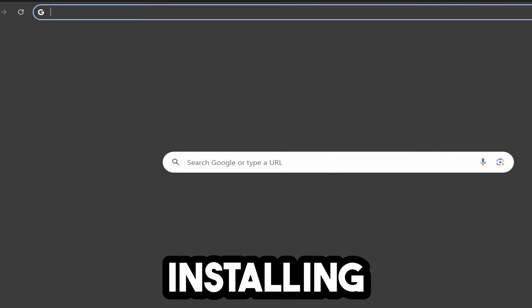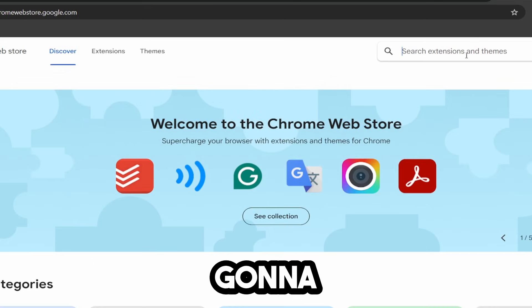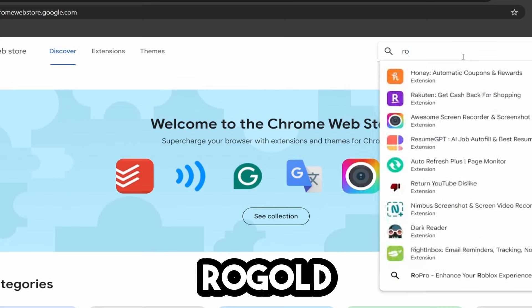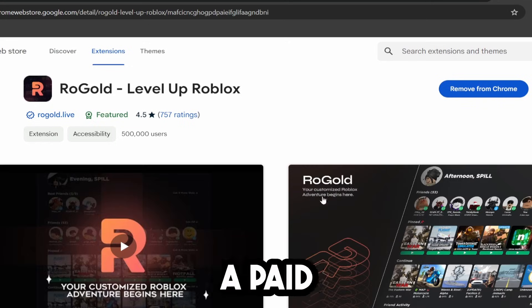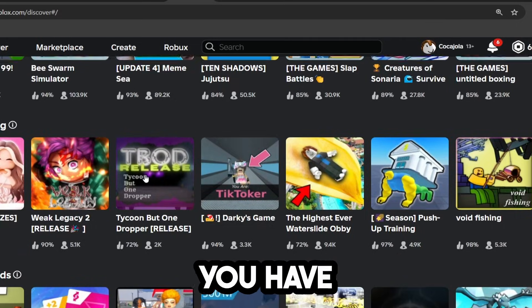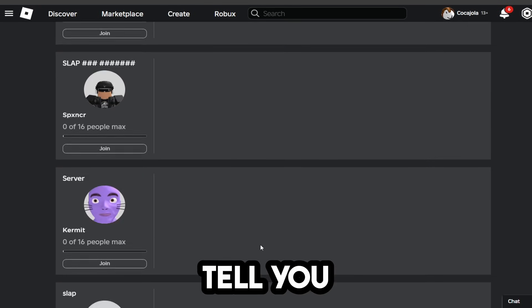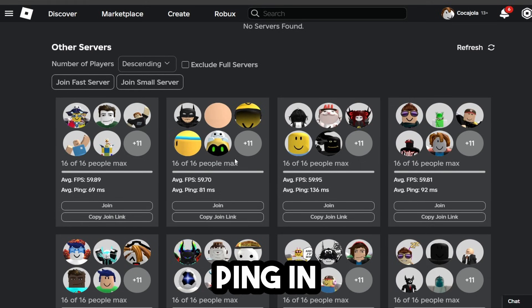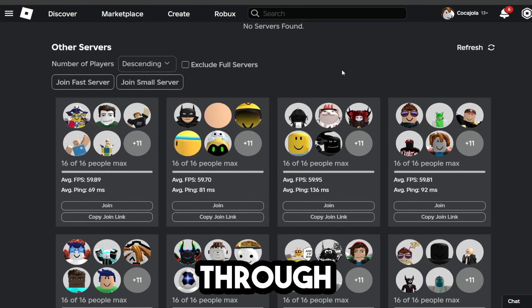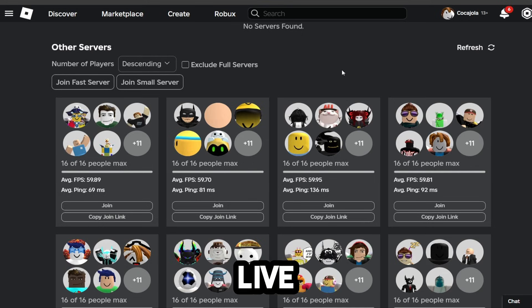The next method is installing a Chrome extension. Go to the Chrome Web Store and look for an extension called Rogold. This is free — there is a paid version, but you only need the free one. Install the extension, and once installed, when you click on a game and go to the servers tab, it will show you the average estimated ping for each server. You can scrape through these and find one with lower ping that's closer to where you live, making your ping better.